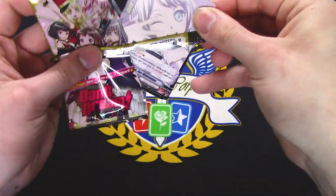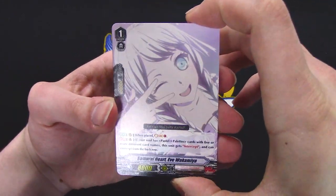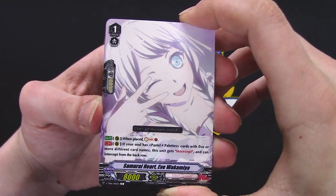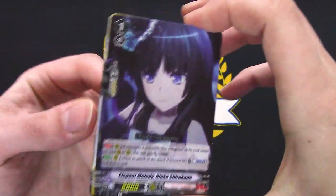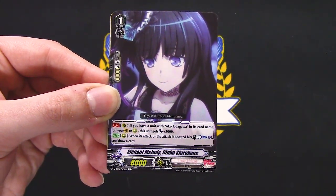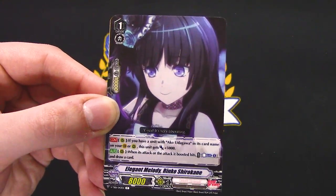When placed, soul charge one — easy. If your soul has Pastel Palettes with four or more different names, this gets intercept and intercept from back row. So a lot of soul charging and getting benefits from having different names in the soul. Unit with Ako Urugawa in its name — Valereris gets 5k. This one is Roselia.